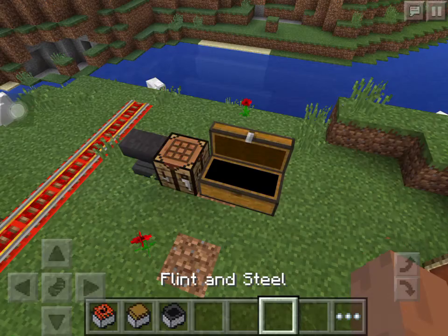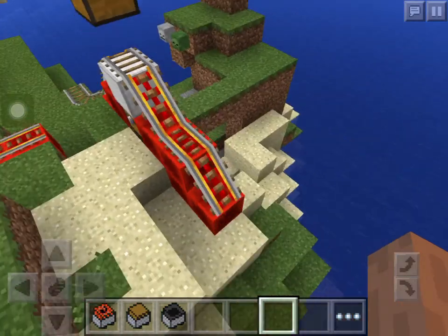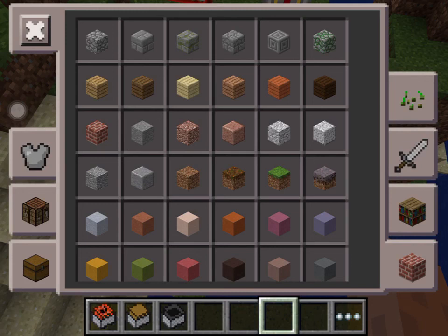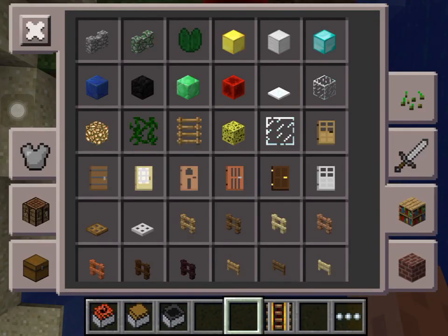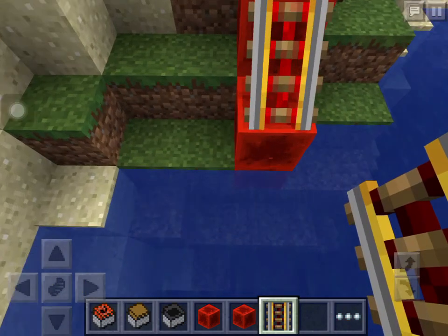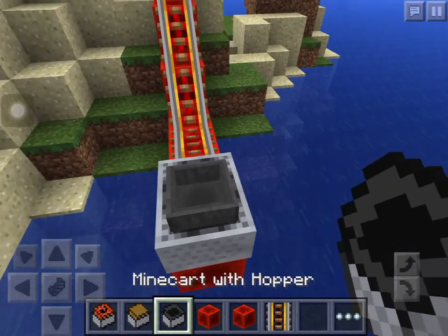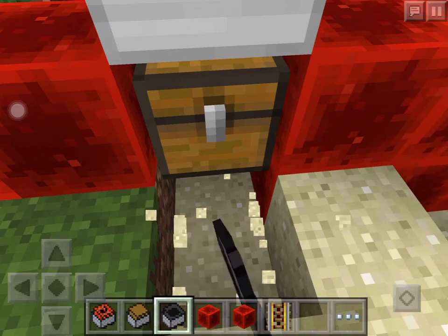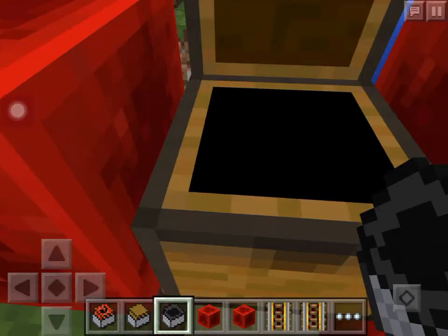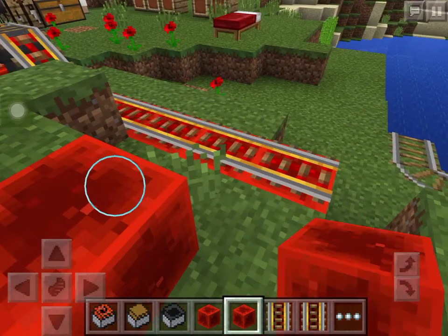Next is the hopper minecart. This chest has a lot of things in it but we want to send it into the bottom chest. What this minecart will allow me to do is exactly that. We'll push the minecart with the hopper and it took some storage. Boom — there's the iron blocks. It shows it works and it had the iron blocks inside it.